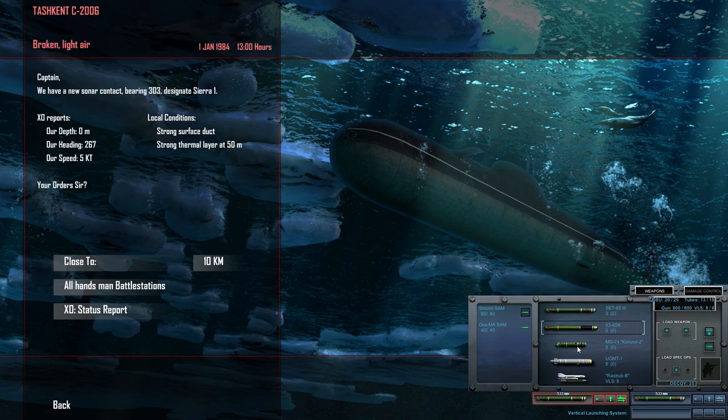Getting rid of the wake homers - we don't need them. Loading a couple of decoys. We've got eight Rastrub-Bs to play with. I'll keep some of the UGMT ones in case we need them to reload the helicopter. We've got 80 Storm missiles and 40 OSA-MA missiles, 20 rounds of RBU battery shots. Fill up on SET-65-3s - 800 rounds for the guns. Eight Rastrub-B missiles on the vertical launch system. Here we go.